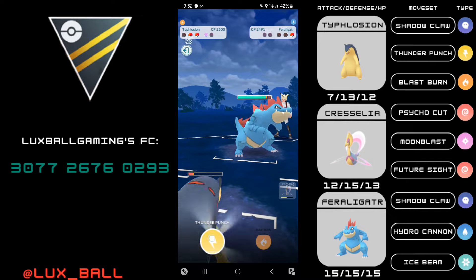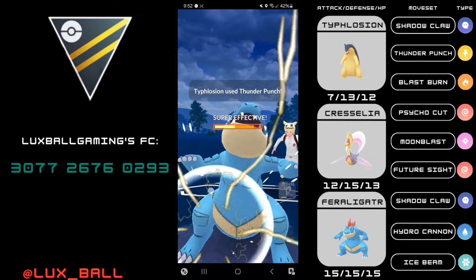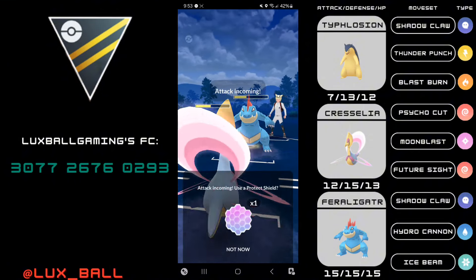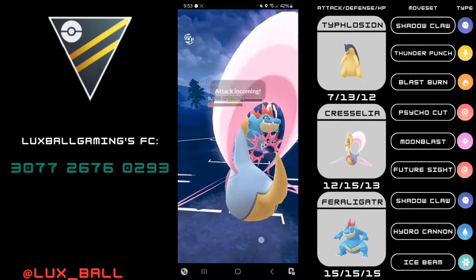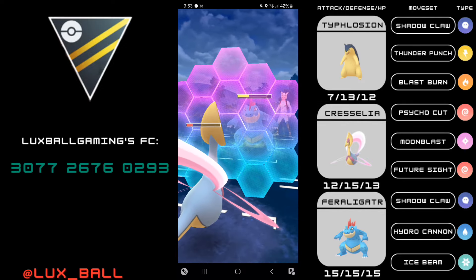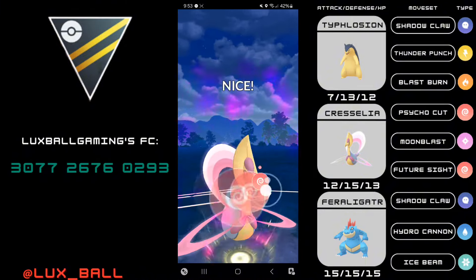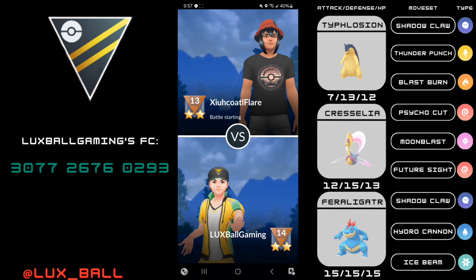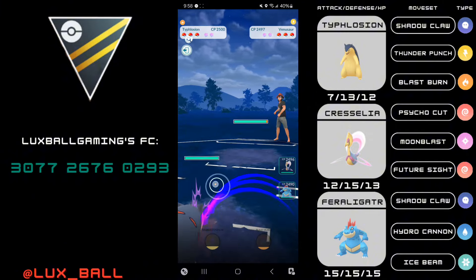The final Pokémon is Feraligatr. I come in with my Typhlosion and get to a Thunder Punch — this Thunder Punch is game winning because I don't have Grass Knot so this matchup will be a bit close. The lose condition is Crunch, shield, defense drop, Crunch, knocks out Cress. So I call the Hydro Cannon. I guess the opponent didn't even have the Crunch, and Future Sight will easily take out the opposing Feraligatr. Fun fact: Future Sight and Grass Knot deal the same amount of damage if Grass Knot is super effective and Future Sight is neutral.